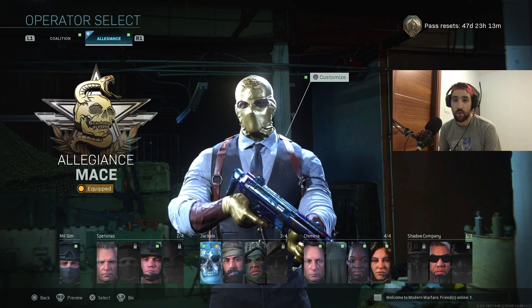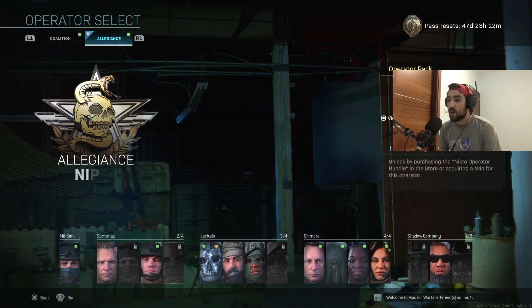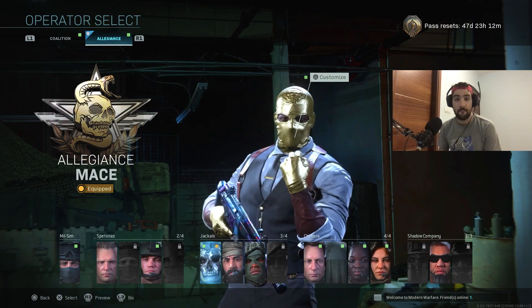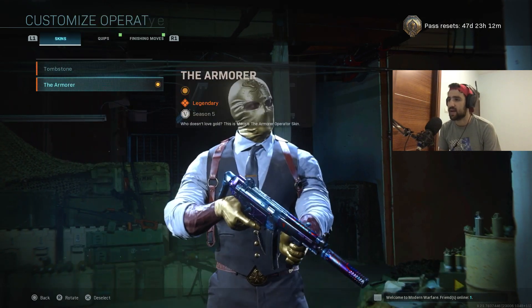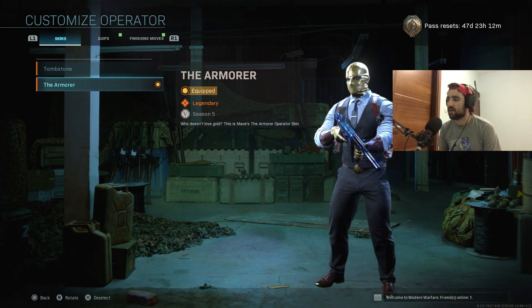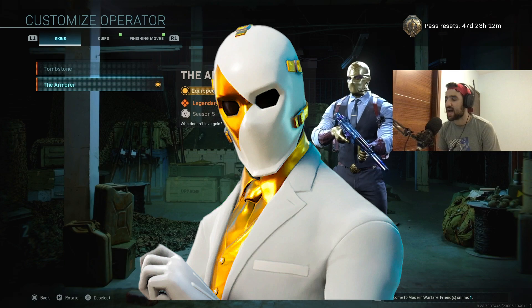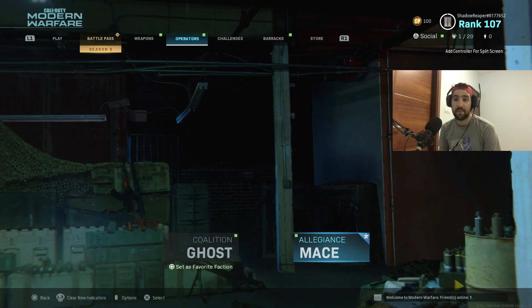With the brand new playlist update they ended up releasing some really cool bundles, one of them being the brand new Execute the Armory Bundle, which basically comes with a brand new Maze operator you can see on the screen right now. This guy looks really sweaty and cool at the same time, and honestly this is a complete copy of a Fortnite skin, no questions asked.